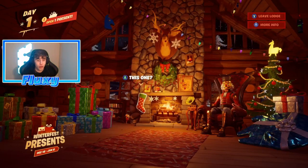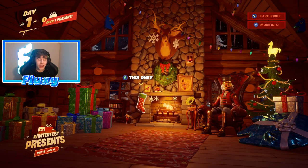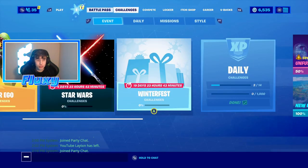So guys, that is actually how you get the winter fest challenges. Basically, to get them all you gotta do is head over into the lodge, visit it, and then open the little stocking on the wall — just like this one right here. All you gotta do is open that and then it will give you the challenges that you need.